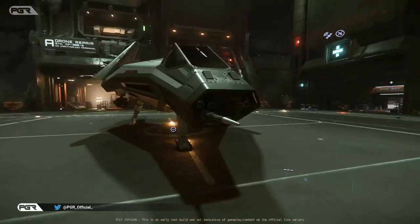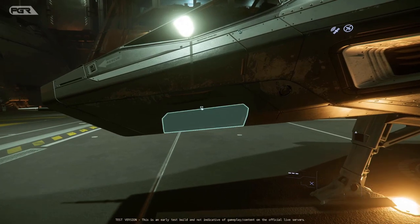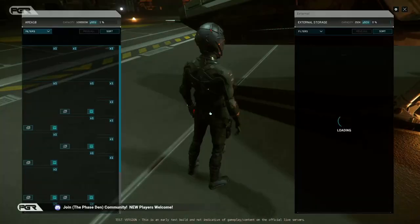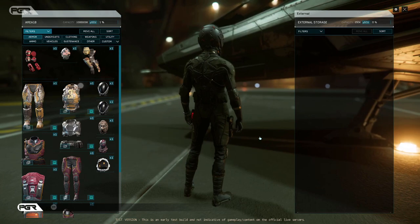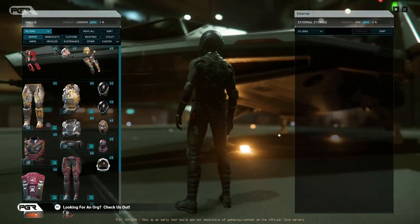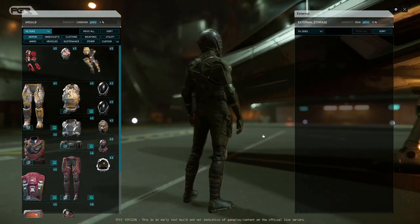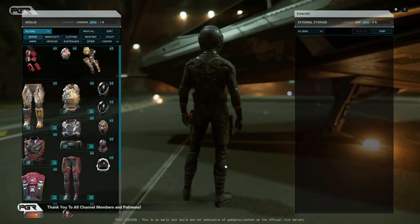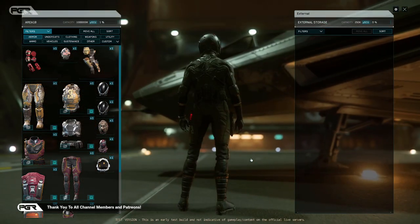It looks like all vehicles now, including fighters, have inventory access. This is huge — it makes fighters viable now. If you're doing bunkers, you can take fighters out, loot, and store things there. Before, you needed a ship with an interior, but now it's viable to use a fighter for bunkers or exploration.